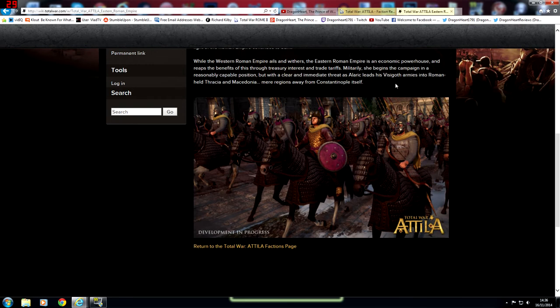This is the image for the faction at the moment. It says on the screen 'development in progress, Total War Attila.' You've got some cavalry here, with nice looking shield designs. They've got the colours of course — purple and gold for the Eastern Roman Empire.